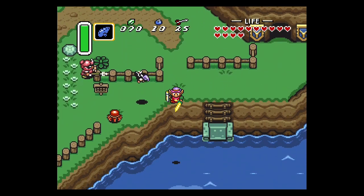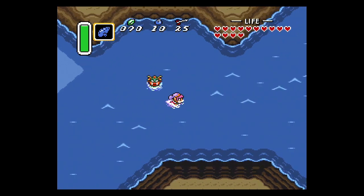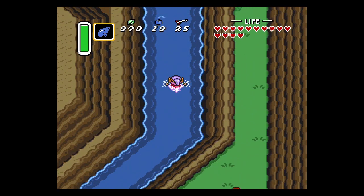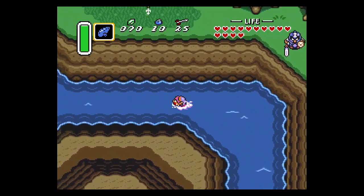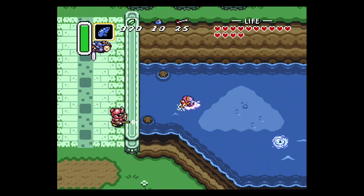There is another alternate path to this area, but this is probably the most direct way or the easiest one to understand using landmarks. The other way to do it is from the Eastern Palace canyon area. You want to head south to that ladder going to the water, then head around this area and then to the west one screen, and then you'll be underneath the bridge.